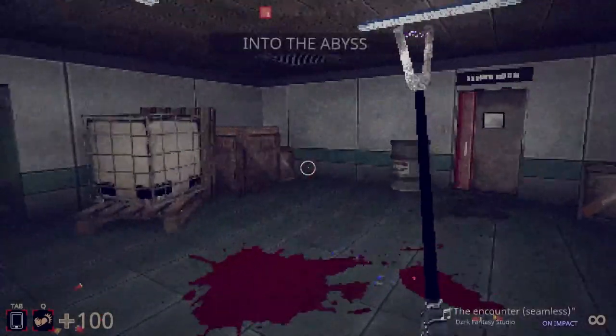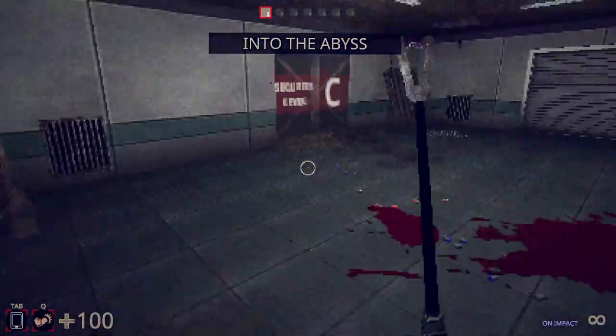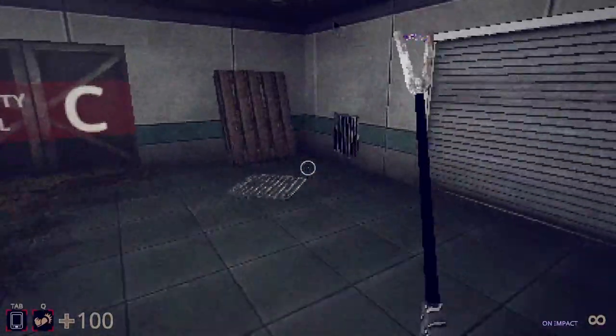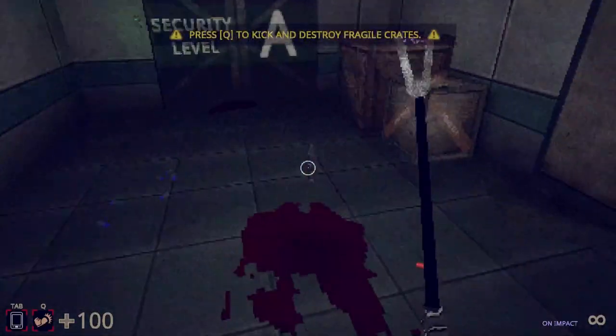I've played this game one time in the past. I don't have a gun yet. I know this level like in and out. Oh, what do I go for? I think it's the security room. Yeah, gotta get a pistol.